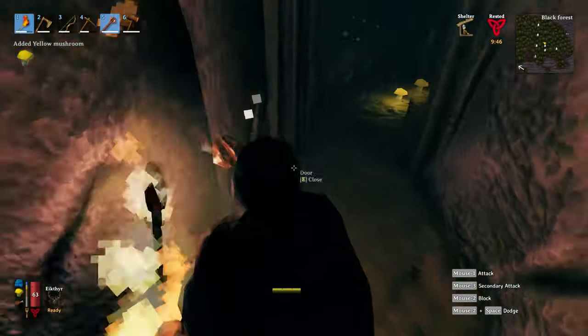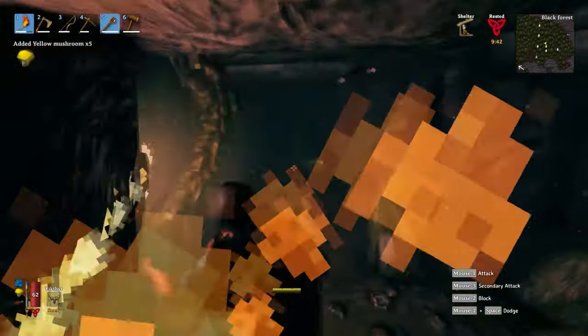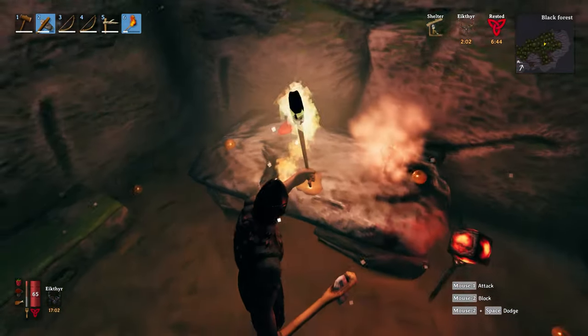The burial chambers can be a bit of a maze, but if you follow the technique of following the left-hand wall, you'll manage to clear everything. The amount of Surtling cores you'll get is variable, but typically you'll always get one.